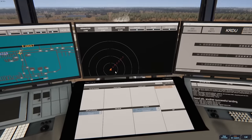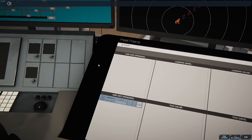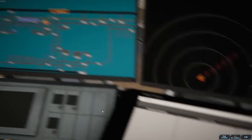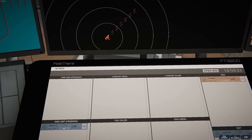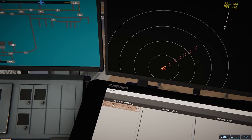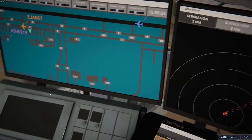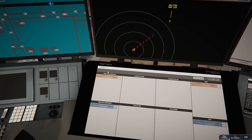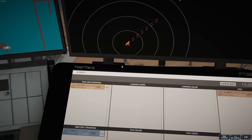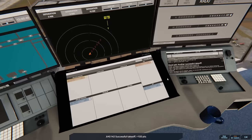Runway 23 Right, cleared for takeoff, on reaching altitude 1000, contact departure — Blue Streak 5142. Air Shuttle 6219, pushback approved, expect runway 23 Right. They are also going to be going Tango 2 Bravo. American 2704 is radar contact — they were assigned 23 Right by approach, so when they land on 23 Right they'll be fine. We're probably going to give them Foxtrot to the terminal, so we'll put that in there.